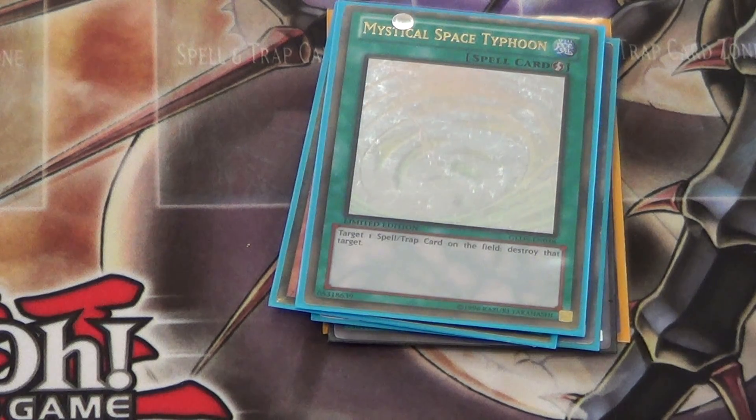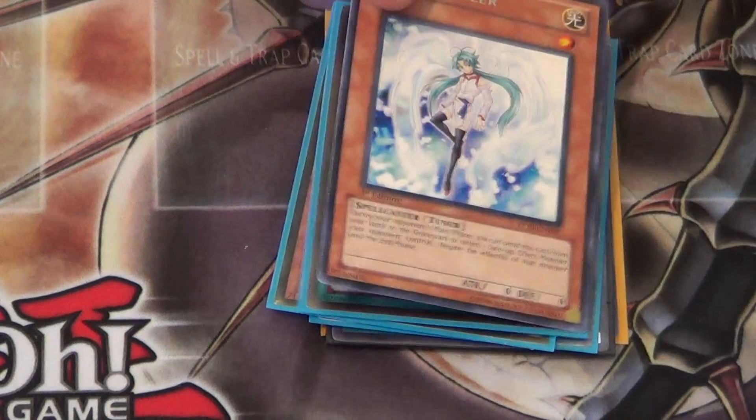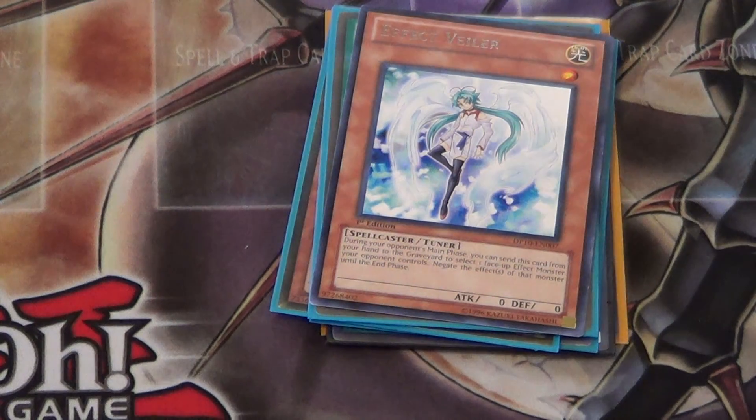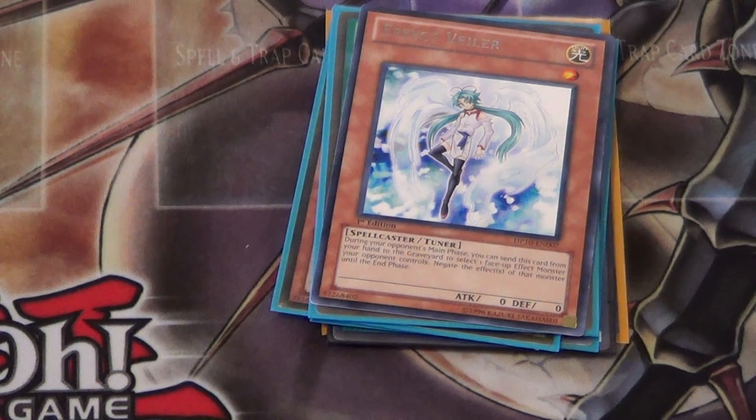Now moving on to the top five! Number 5: Effect Veiler. There are a lot of decks like Inzektors, Rabbits, and Brotherhood where you can side Effect Veiler. You can even run it in the main deck, but we put it in the side because not as many people are doing that lately.